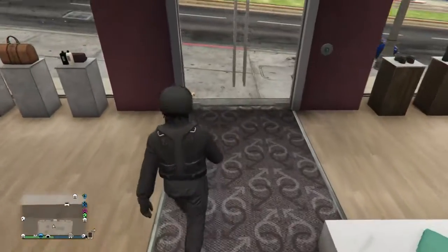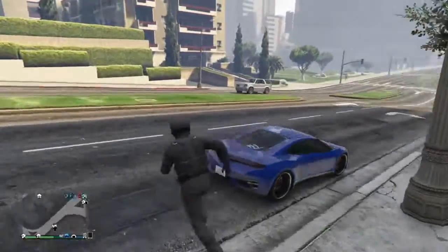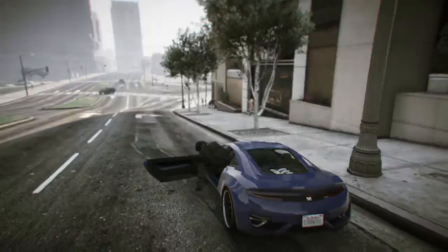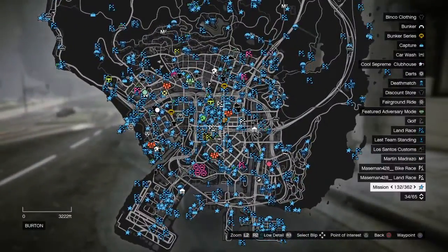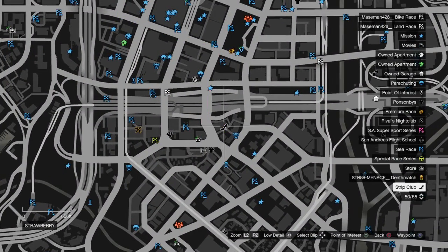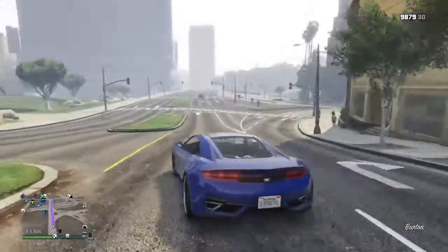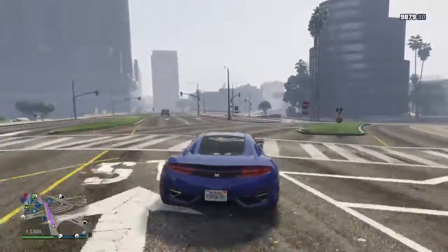Now we're going to be doing this room glitch really quick. All you want to do is head over to the strip club.